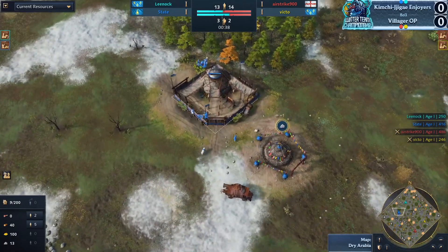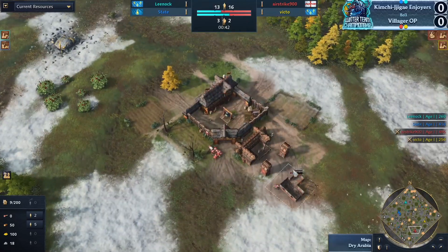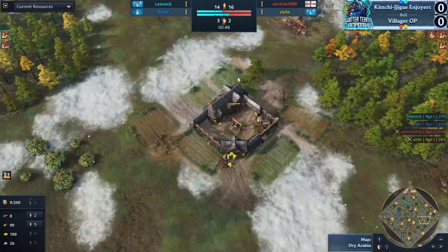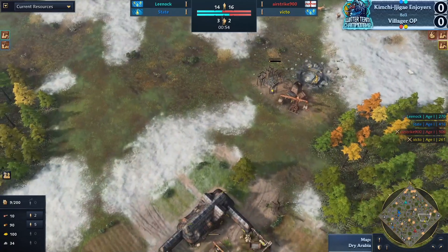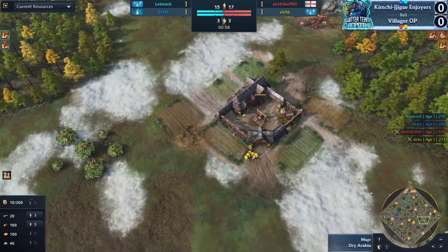Do you prefer to be on the English-French team or the French-Mongol team? It depends on where the Mongols line up against the English or against the French, and it depends on where the gold is for the French. Victo has a pretty exposed gold but he's up against the French, so the French are lining up against each other, which means the drush distance is a little bit further.